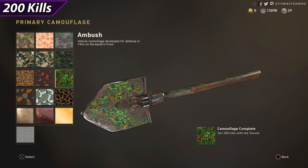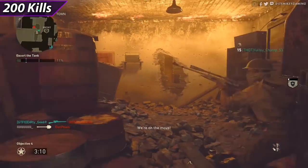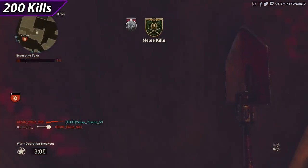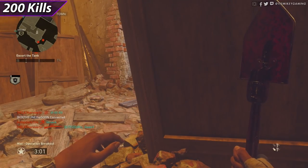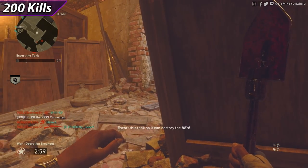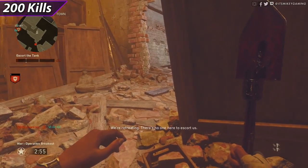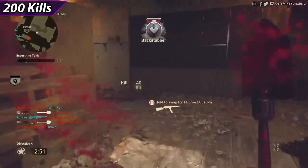The first camo challenge is hitting 200 kills with the shovel. This can be done in any mode, but in my opinion it's all about War mode. Not only do groups of enemies huddle around the objectives, but in War mode your deaths do not count on your record. So if you love your KD ratio, play War because you will be dying a lot and your deaths will not register.